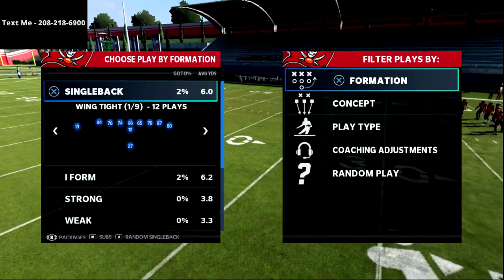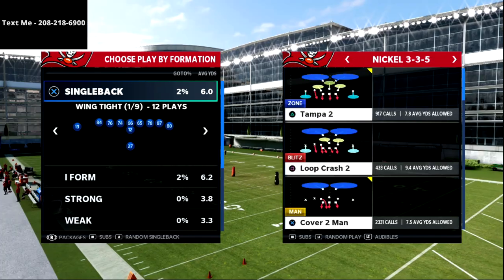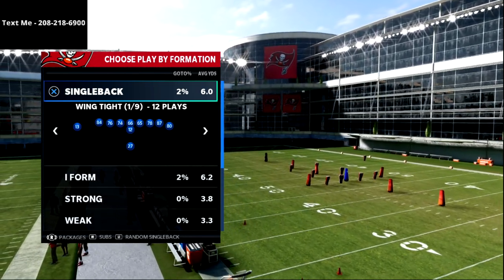What's going on guys, in this video I'm going to be sharing with you a new concept that you can use out of trips tight end to absolutely torch the meta defense in Madden 21.